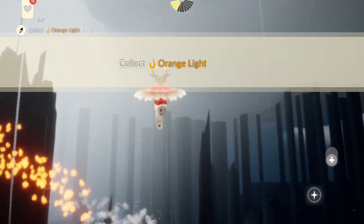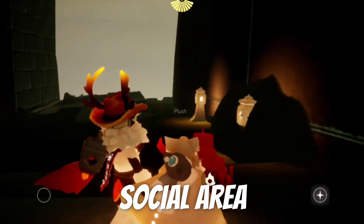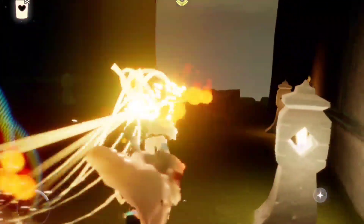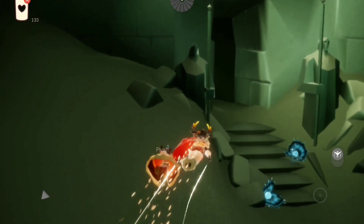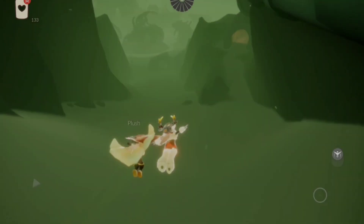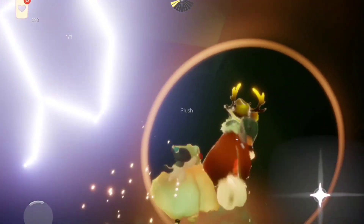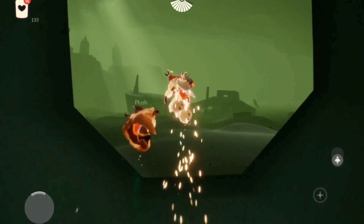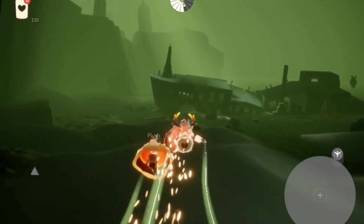Now let's go to the Golden Wasteland to collect our daily treasure candles. The first one is going to be here before the exit on the right side, and next we are going to head to the crab fields in front of the shipwreck. Be careful though, because the treasure candle location is also part of the kreelings' pathway.